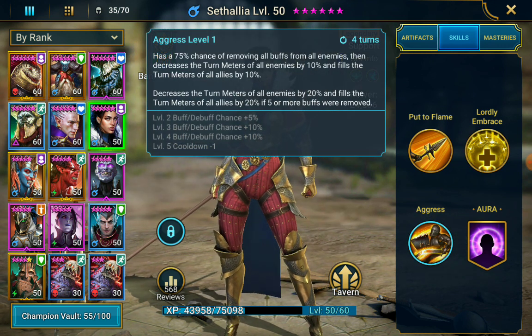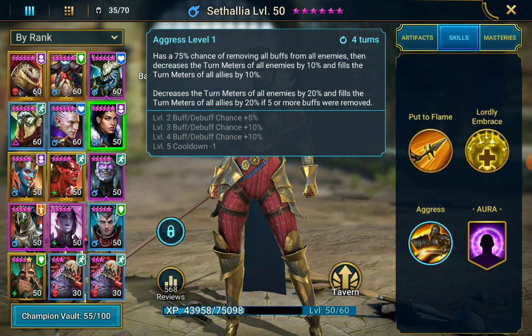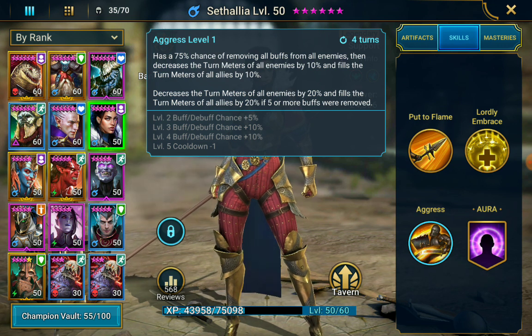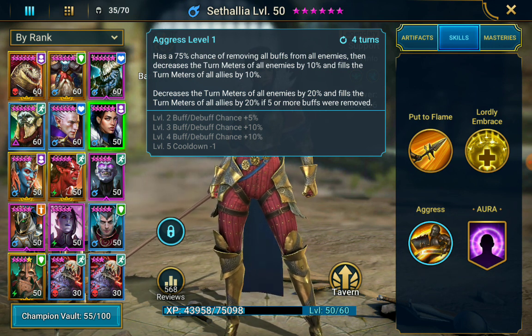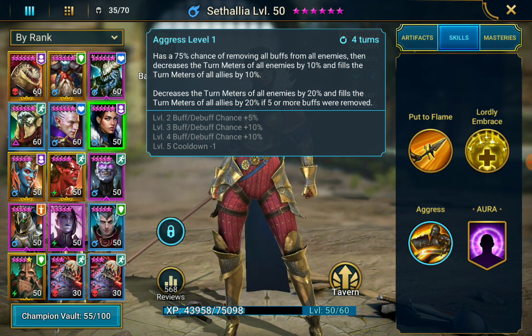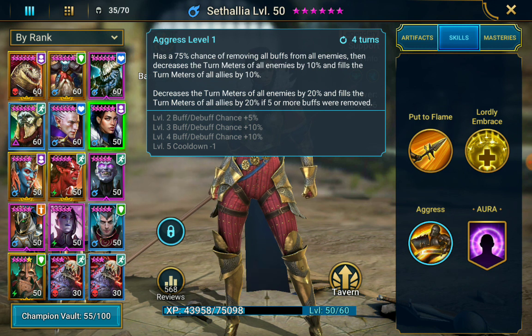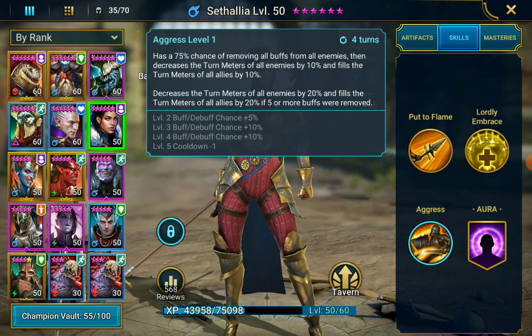Her third skill has a 75% chance, going up to 100%, of removing all buffs from all enemies. It then decreases the turn meter of all enemies by 10% and fills the turn meter of all allies by 10%. If five or more buffs were removed, this improves to 20% in both directions. This is very good for Arena — if your enemies have shields, defense buffs, or immunity gear, those are immediately removed and your team gains 20% attack bar while enemies lose 20%, on a three-turn cooldown. That is insane.